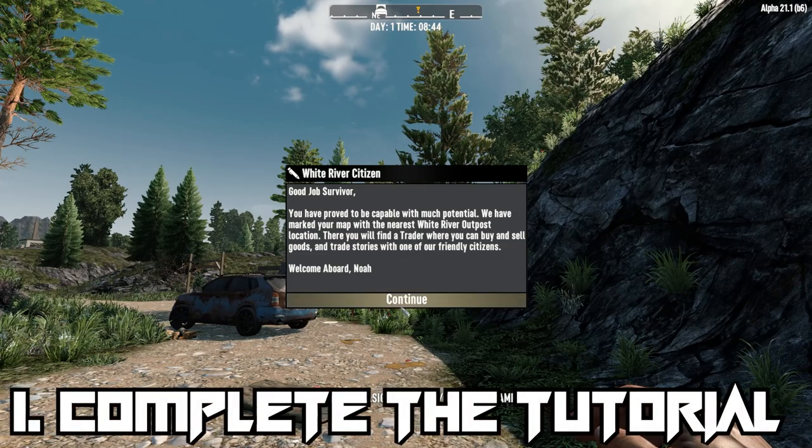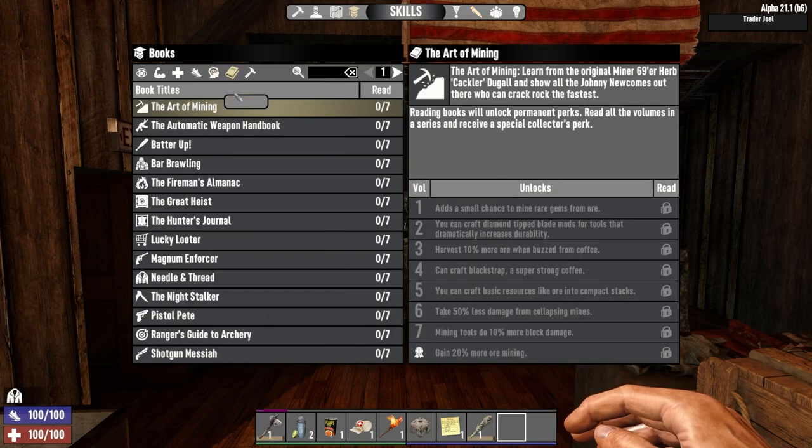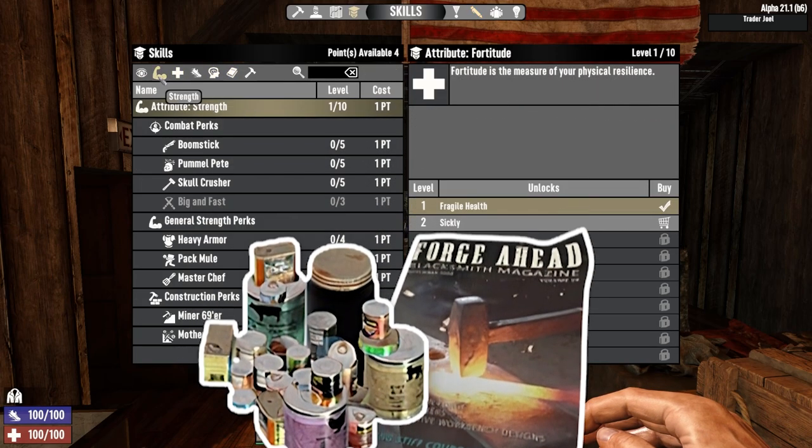Completing your tutorial quests will reward you with perk points that you can assign immediately, and will influence the types of loot and magazines you'll begin to find early on, so pick these very carefully.